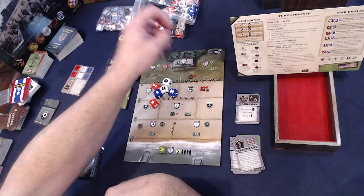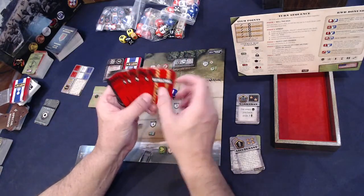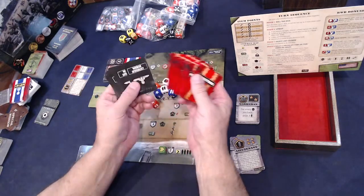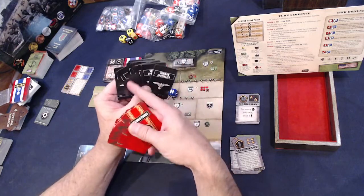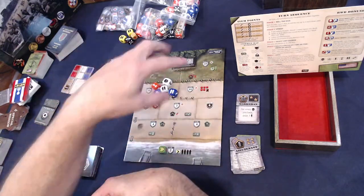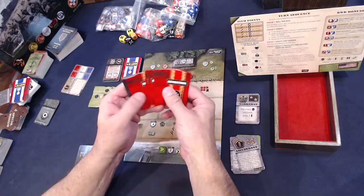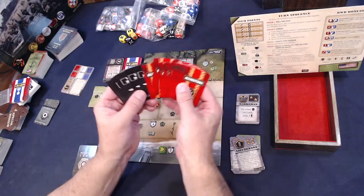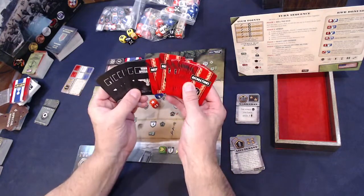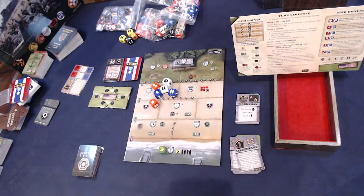In competitive mode, the German player plays cards, special events, and brings out their own specialists to try to stop the Allied player from reaching the objective. So if you have two players who don't want to play cooperatively, you can play head-to-head competitively against each other.